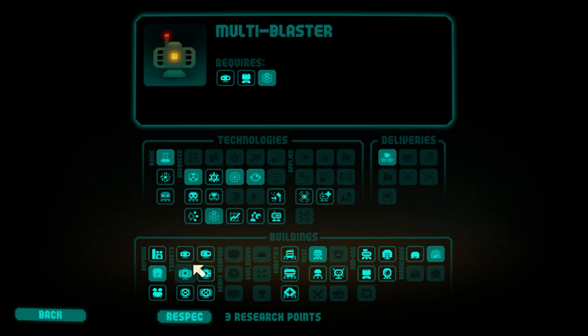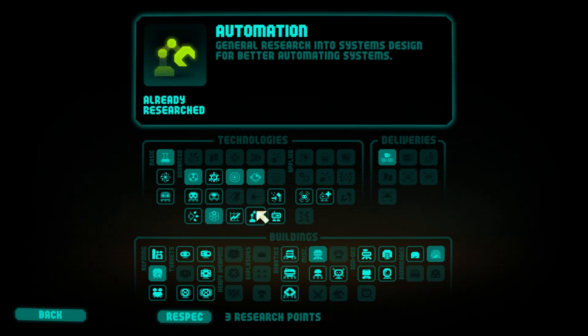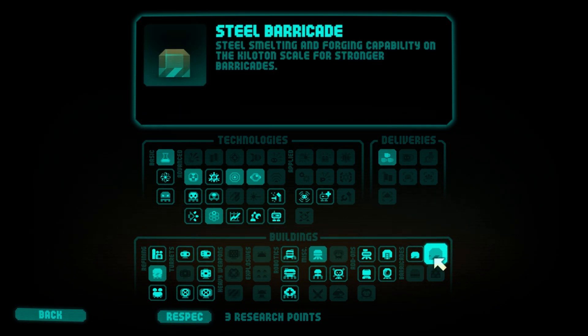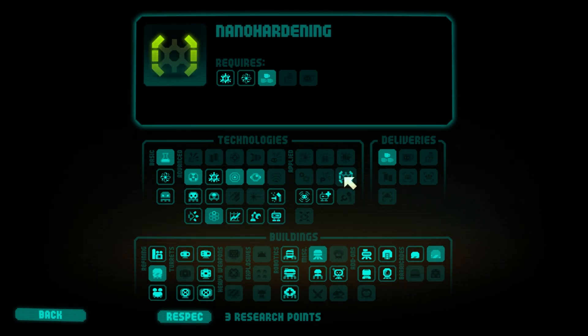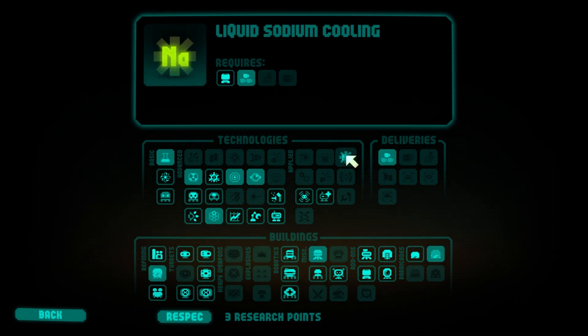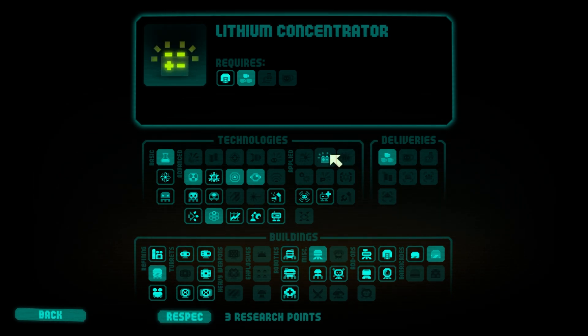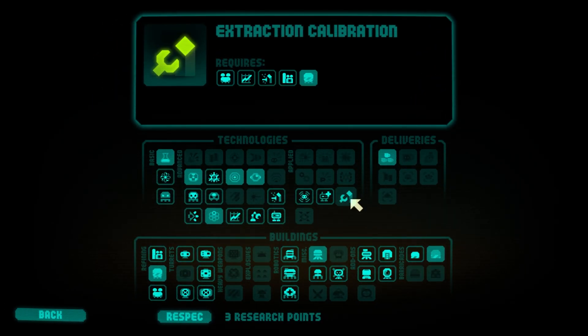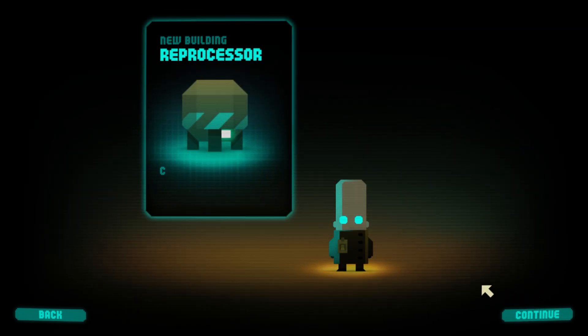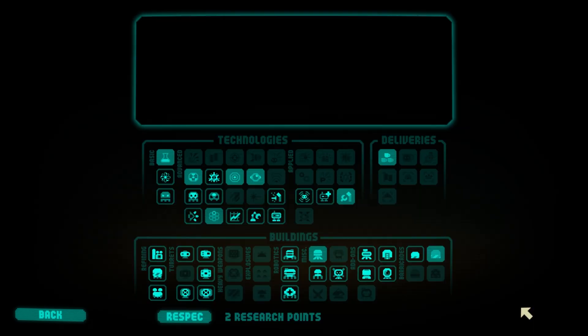There's also the multi-blaster, which is an option, but maybe not enough. I don't know if we need to worry about ghosts. I know there's nano hardening and liquid sodium cooling. Grab this — reprocessor, 20% more money.